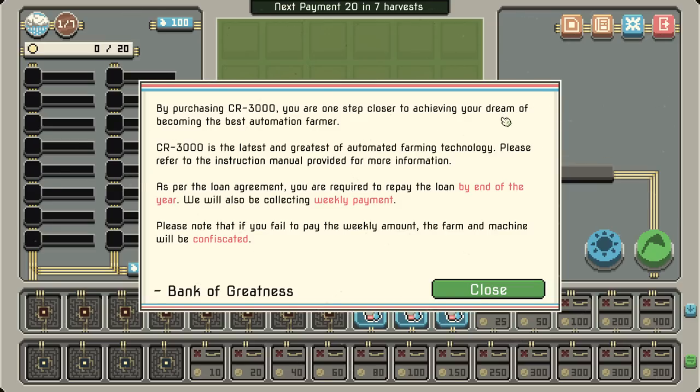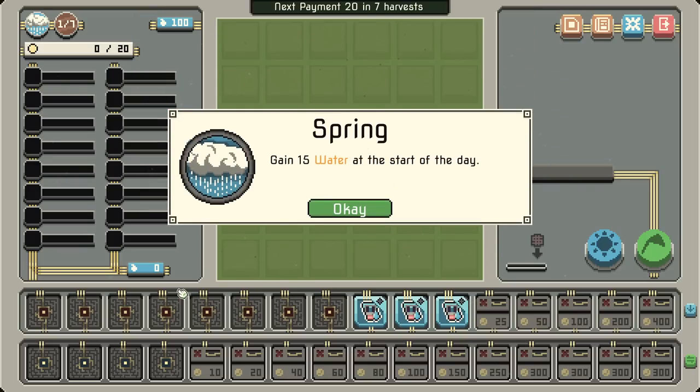By purchasing the CR3000 you are one step closer to achieving your dream of becoming the best automation farmer. CR3000 is the latest and greatest of automated farming technology, so please refer to the instruction manual provided for more information. As per the loan agreement, you're required to repay the loan by the end of the year. We'll also be collecting a weekly payment — if you fail to pay the weekly amount, the farm and the machine will be confiscated from the Bank of Greatness. Alright, gain 15 water at the start of the day.